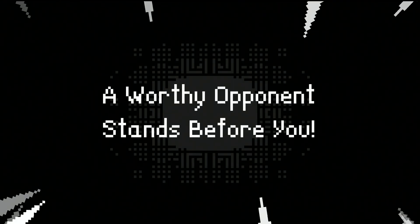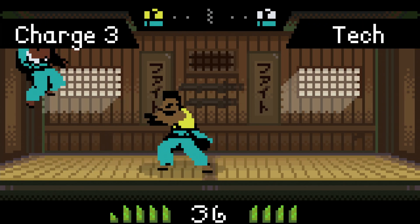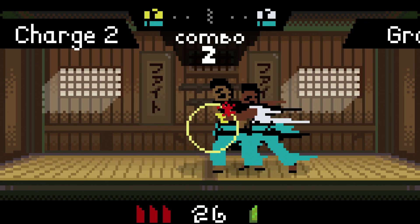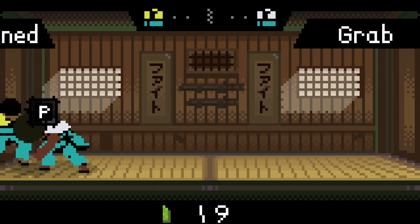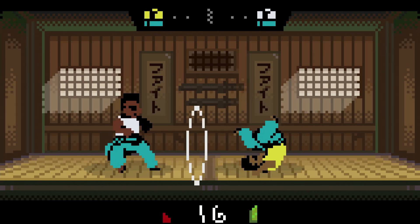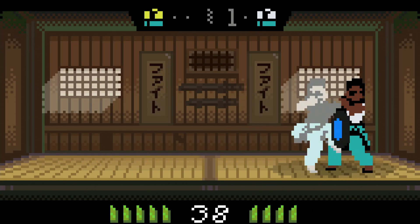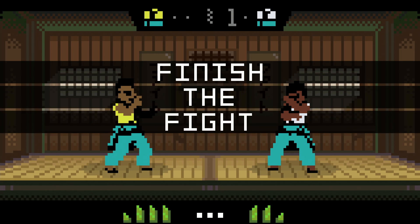I haven't tried online mode yet, but so far this game is cool. Now we're both even - and that's how a round will go until that green gauge is gone. When you're knocked down the match is not done, so you can keep fighting. The corner juggles are crazy in this game.